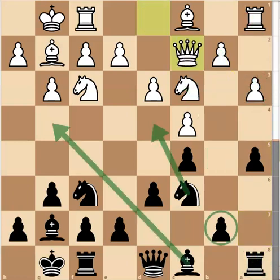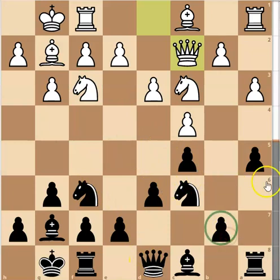My opponent played Queen to C7. I was quite happy to see this move — I had this idea of getting my Bishop to G4, then jumping my Knight into D4 and creating some pressure along there. The only problem with this plan is I've got to worry about what to do with the B2 pawn — there are some nasty little traps I've fallen for before, and I don't want to create any unnecessary problems.